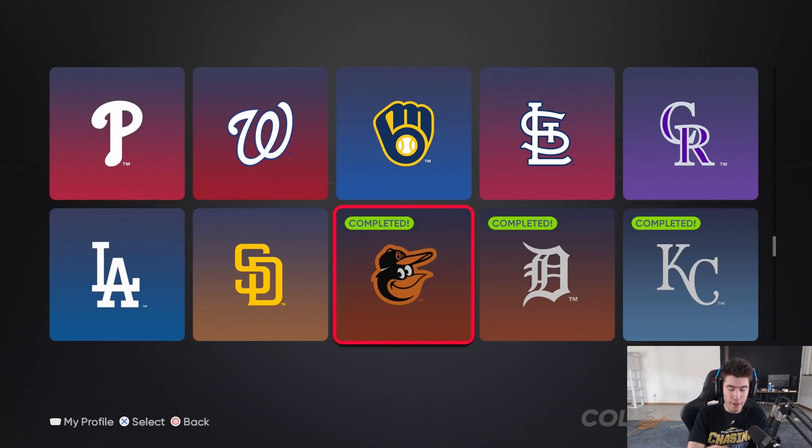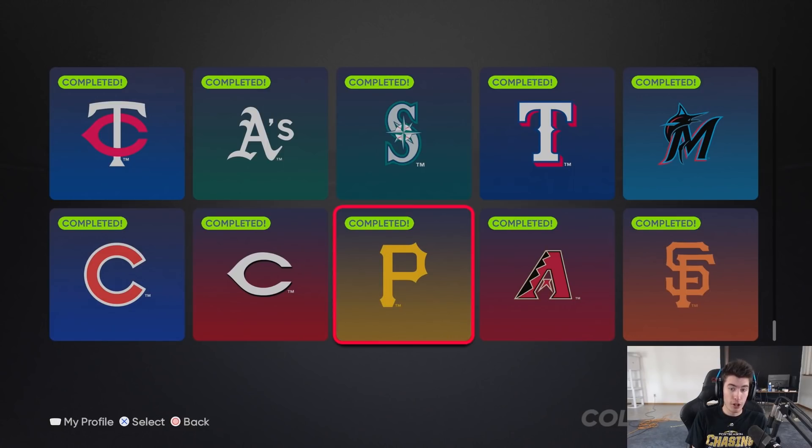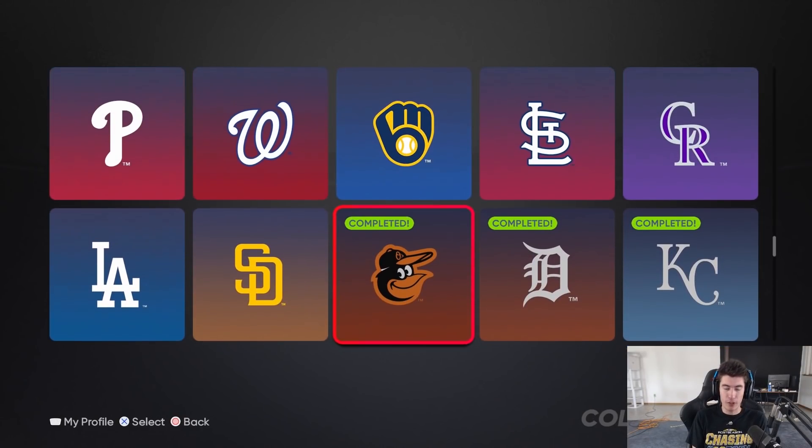After going through each team I'll have a quick highlight from my stream where I'm actually completing these, with a bit of feedback and opinions on each reward. The teams we have are: the Orioles, Tigers, Royals, Twins, Athletics, Mariners, Rangers, Marlins, Cubs, Reds, Pirates, Diamondbacks, and Giants - going from American League to NL.